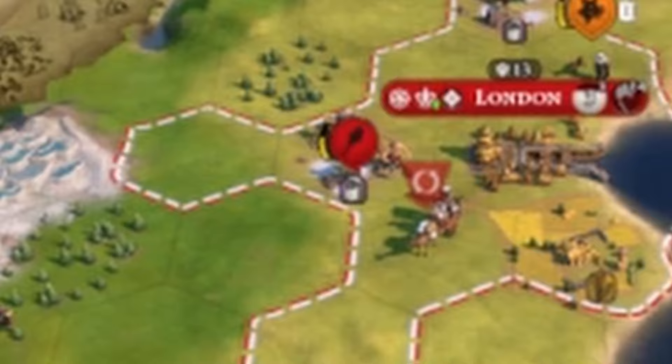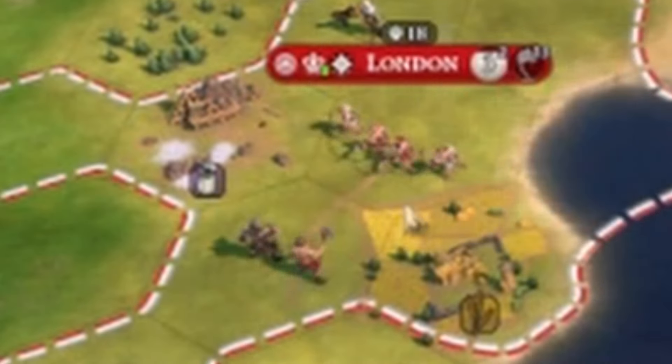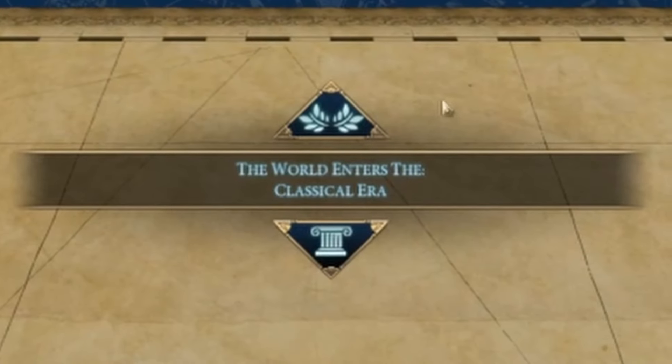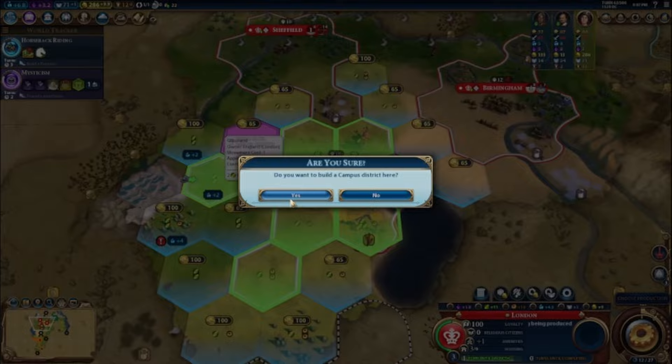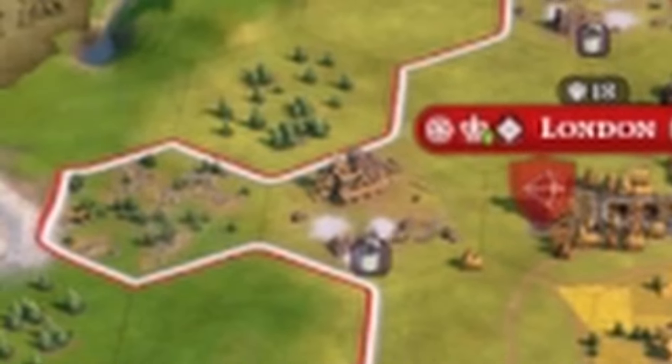After chasing this scout down, I finally claimed my first barbarian victim. Well now they're invading my land. Fortunately, that's an issue that money can solve. On the next turn, my archers wipe them out. Looks like the ancient era is over. Now I'll focus on some industry. This campus will be an important step for making a better industry, as I'll need to research better forms of production.